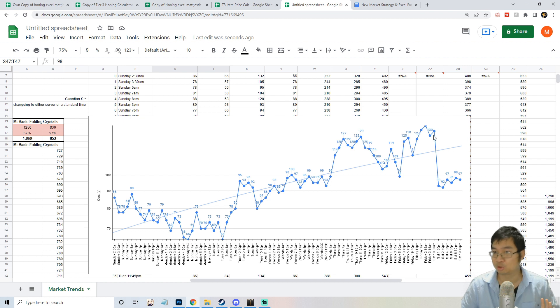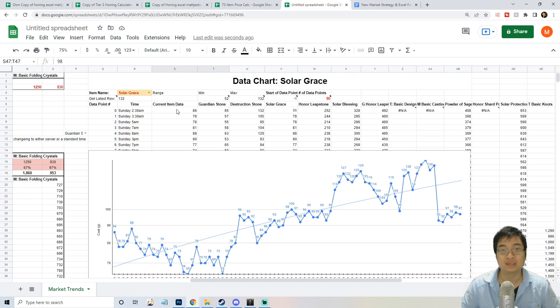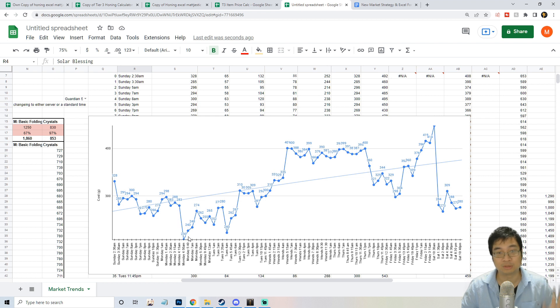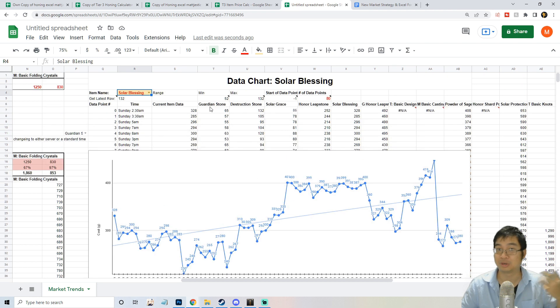The solar grace price has been hiking up after the patch, but then you can see a massive drop around Friday and Saturday. This is one of the timing patterns I want to share — this similar trend is followed by many other items. The price drops around Friday, keeps dropping, then around Monday it hits the lowest point and slowly goes up again. So around Monday, and also around Saturday and Sunday, is a good time to buy those items.